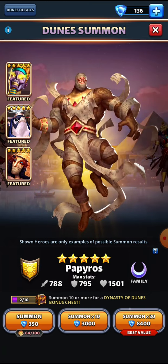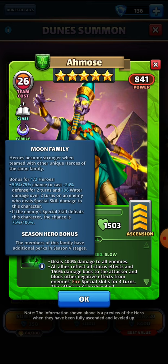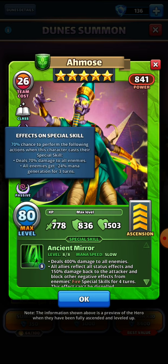Amos is a nature hero of the Wizard class, which is a great class — it gives him the opportunity to jinx, dealing extra damage. He's got the Moon family bonus where, for one or more heroes, there's a chance to cast minus 24 defense for two turns and deal 196 water damage over two turns. The passive is where the Moon family heroes really shine: a 70% chance to deal an extra 70 damage to all enemies, and all enemies get minus 24 mana generation for three turns.